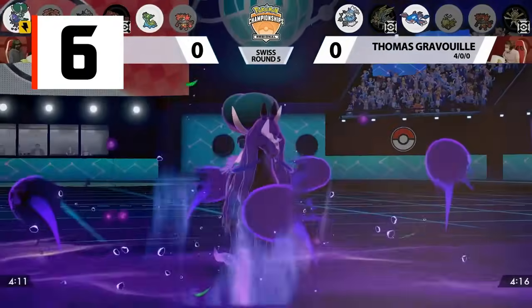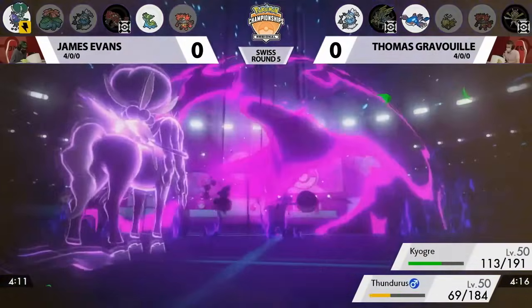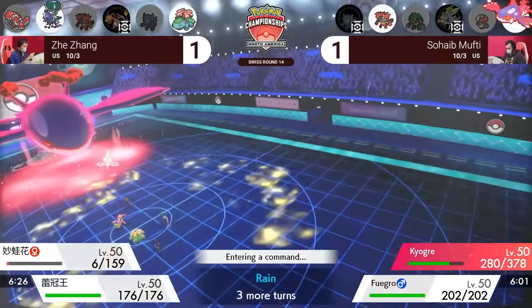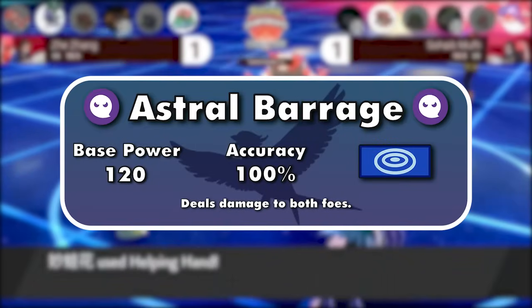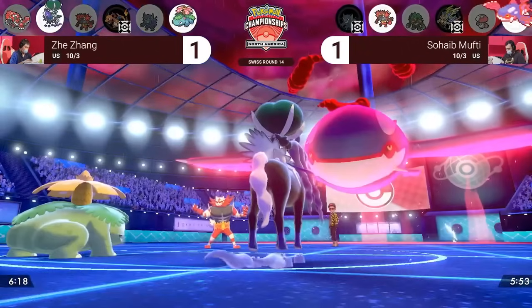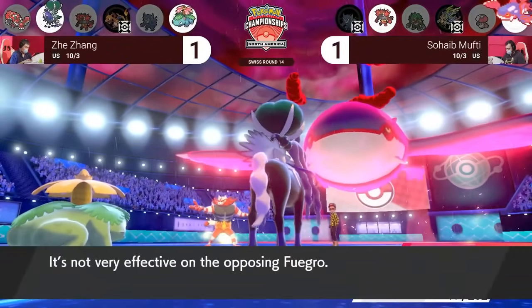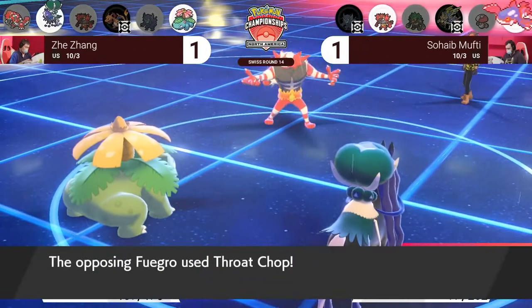Number 6 is Astral Barrage, with a massive jump between 7 and 6 on this list. This is a Sword and Shield DLC signature move used by Calyrex Shadow Rider. It's a 120-100 Ghost-type special move with no drawbacks. You already know that Ghost-type attacks are only bad against Dark and Normal-types, hitting the other 16 for at least neutral damage. Everything said is already enough to carry Astral Barrage into the top 10, but it gets even better — this is a dual target move. Game Freak should have balanced it like Groudon and Kyogre's signature moves at 85%, but that just doesn't happen anymore.